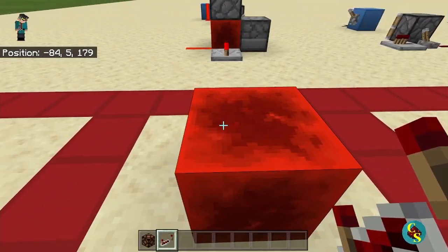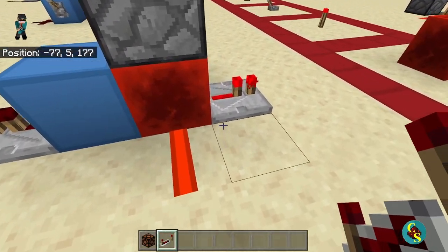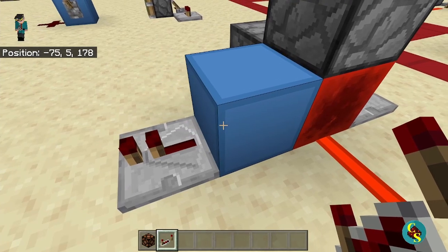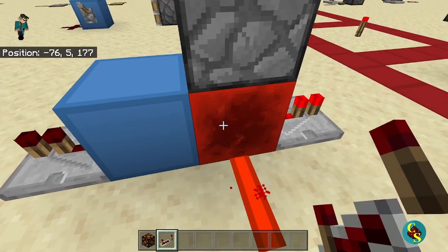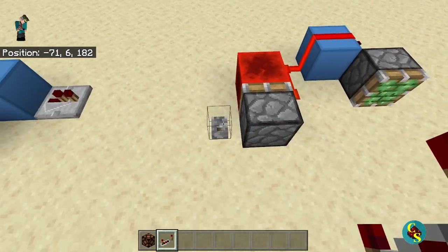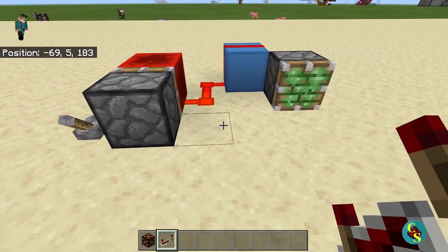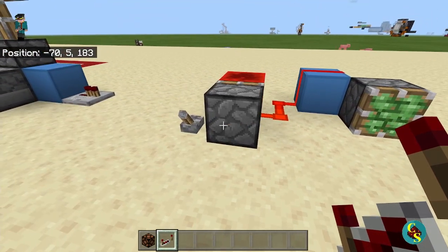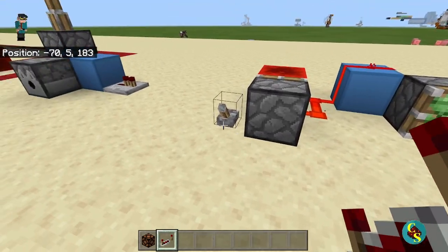Up next, we have the Redstone block. The Redstone block can power any Redstone component it touches on any of its six faces, but unlike Redstone Dust, it cannot power blocks. As you can see, this repeater is not powered. The Redstone block is also the only moveable power source in Minecraft — pistons can push it. Another quirky feature is that when you flip this on, for a brief second this Redstone Dust will be off, which means this piston will fire very quickly.